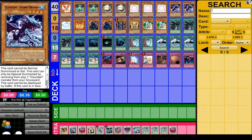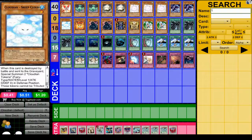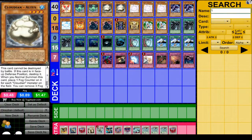Storm Dragon is used for generating fog counters, and it's also nice because you can special summon it. Sheep Cloud is used for stalling for a little bit. Herald of Orange Light is good in any fairy type deck because you can destroy effect monsters, very nice. Mother Grizzly is a very good card for this deck because these are all water monsters, so you can special summon one.